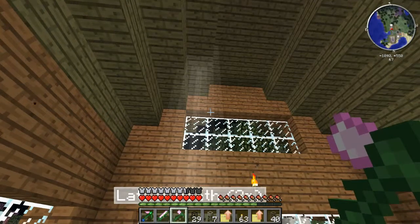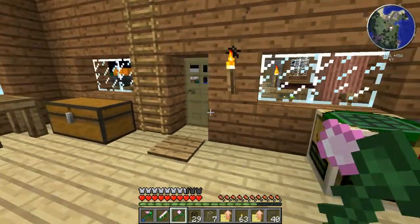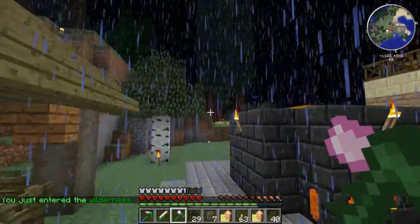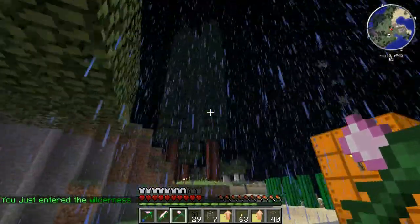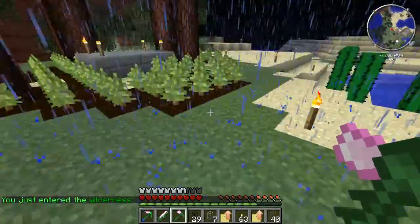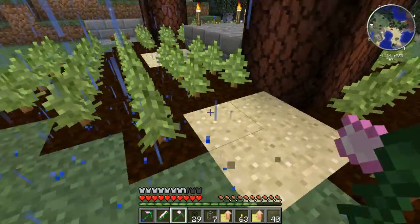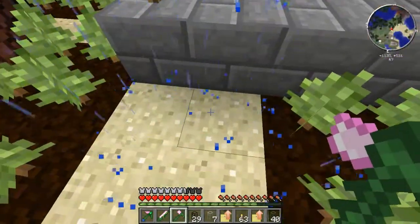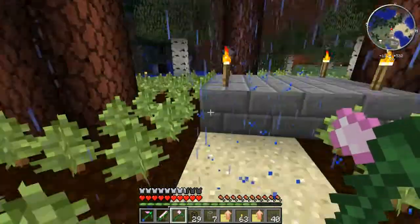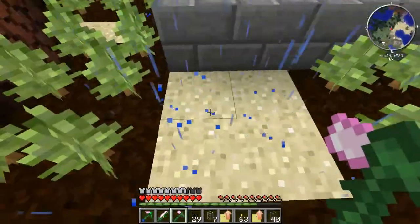Hello and welcome back to Minecraft. Last time I had just finished setting up my tree farm over here. And as you can see, it is still going perfectly well. I finished setting up all the rest of the dirt down here. And this is what I was talking about last time — whenever a tree grows on it, at least one of these massive trees, it completely depletes the soil and turns it into sand.